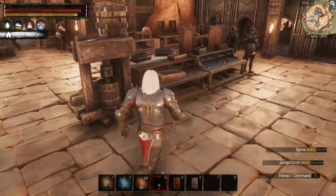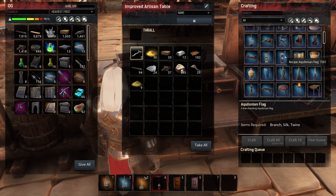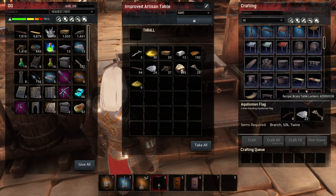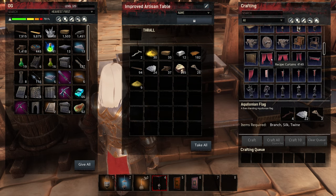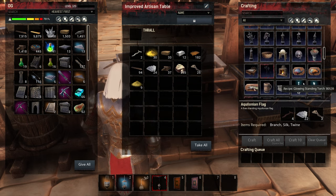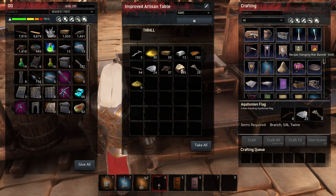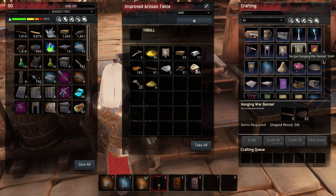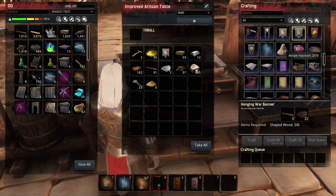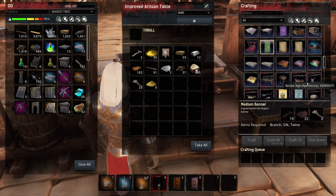Let's go back and see what other options we might have. We have these flags on poles, but that might look a little odd inside the throne room. The curtains probably aren't going to jive too well. We're going to make a bunch of those crests to put along the wall, but we need more silk — that isn't going to work right now. The medium banner is probably going to flow in the wind too like the purple one.